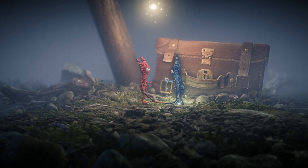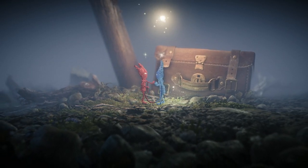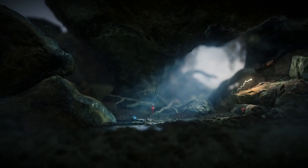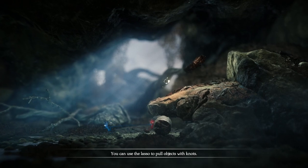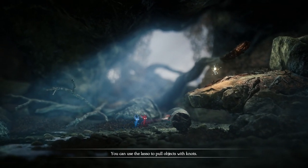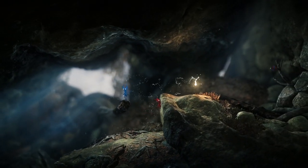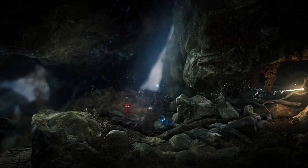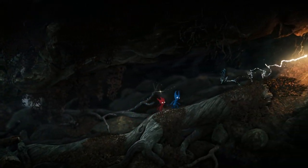Where the first game was a rather isolated, lonely story of loss and love, of memories that took you to various Swedish environments, Unravel 2 is more about kindling a new relationship, of finding joy and companionship. We got to sit alongside and play the game with Coldwood's Martin Saarlin, and whether you're playing solo or in co-op, there are always two yarnies on the screen at all times. They are bound together by their yarns in a newfound friendship at the start of the game.